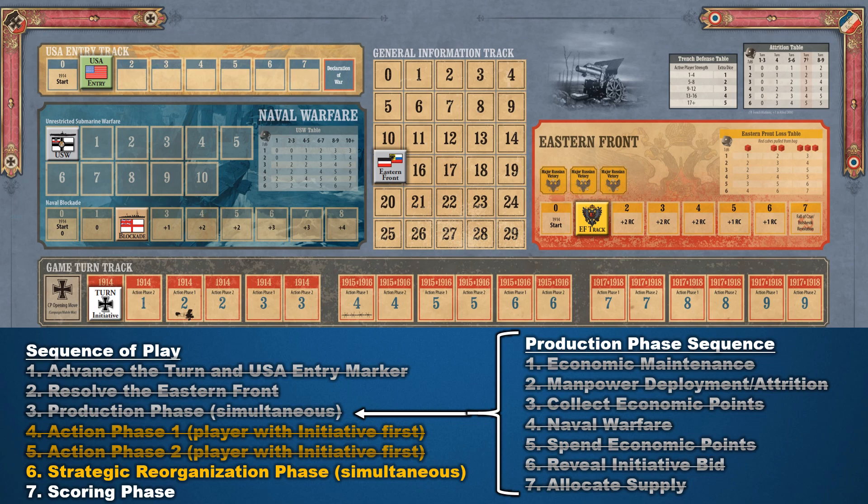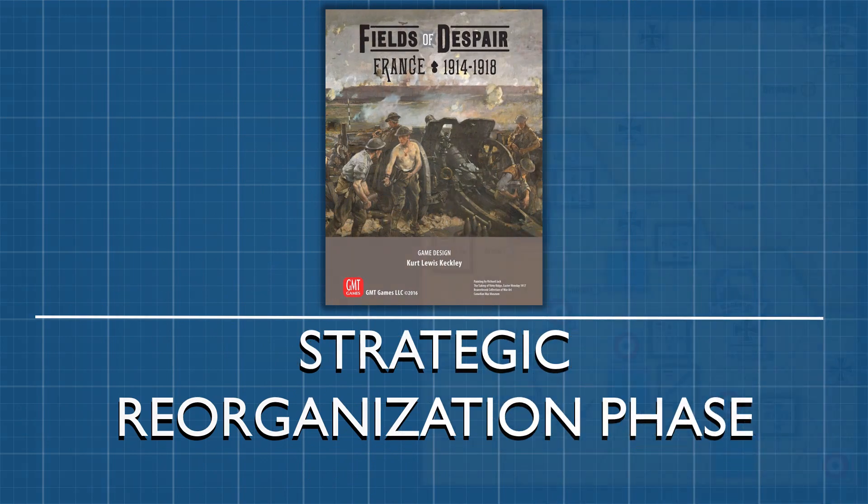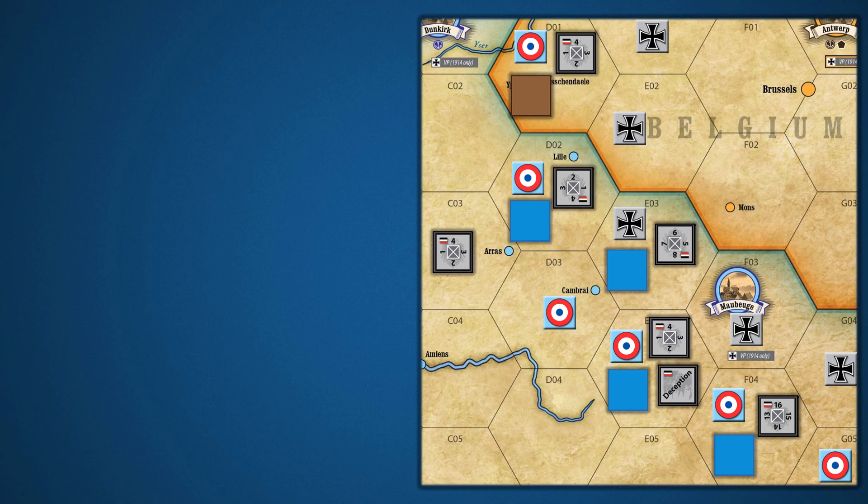With step seven complete, that finishes the production phase sequence. Since we've already covered the action phase in the first episode of this series, we're going to move on to the strategic reorganization phase. Players use strategic reorganization to transfer the strength points of their armies over longer distances than normally allowed, to better position them for offensive or defensive operations in the coming turn. Transferring strength points does not have to mean physically moving blocks. Instead, a player may simply reduce the strength points of a block in one hex and increase them in another. The amount of strength points that may be moved in this phase is not governed by a specific number. However, factors like supply, length of the front line, and blocks available in a player's force pool may limit movement.